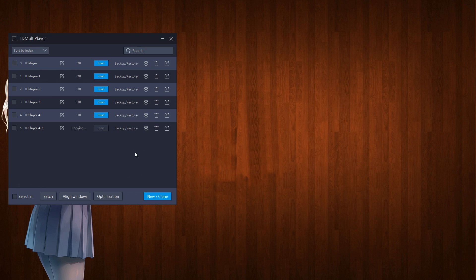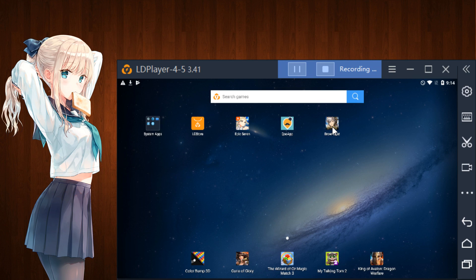From there, you basically just start them all up and align them. Hit the Align button once they're all open — that'll make it nice and tidy on your screen. Then just continue your re-rolling from there. Hit the Synchronize button. It's very easy — you have Brown Dust downloaded.